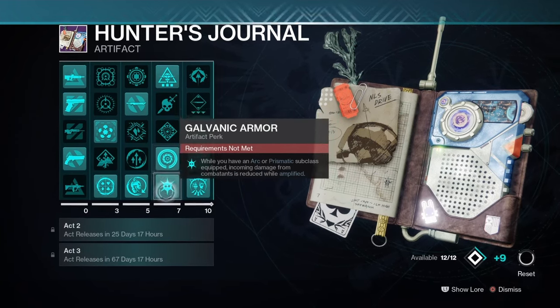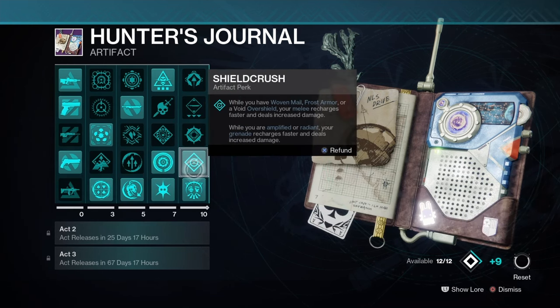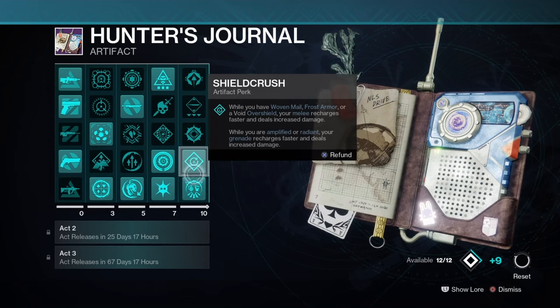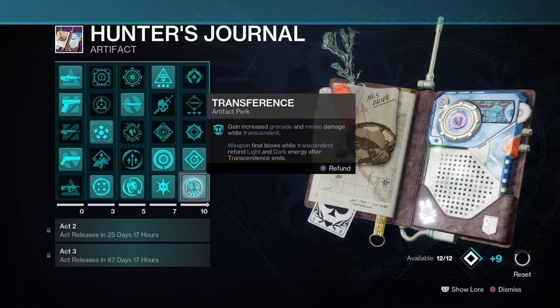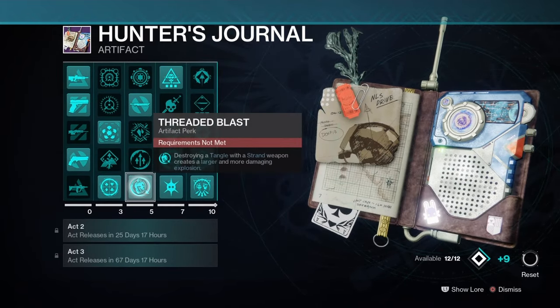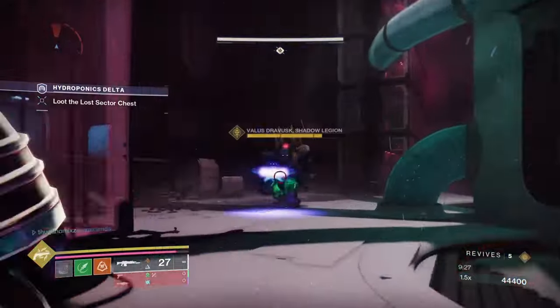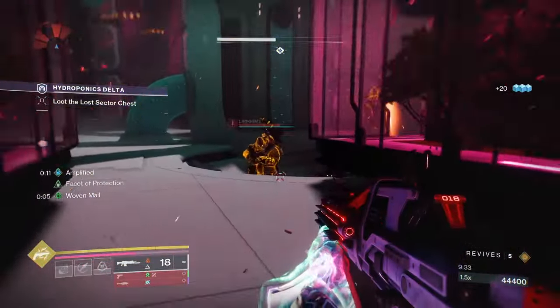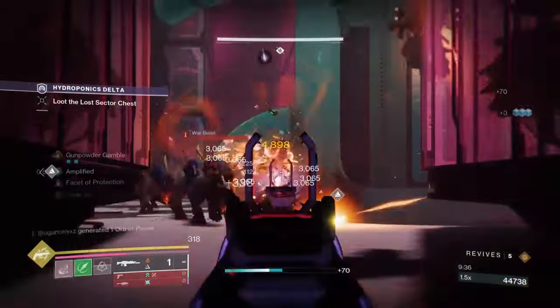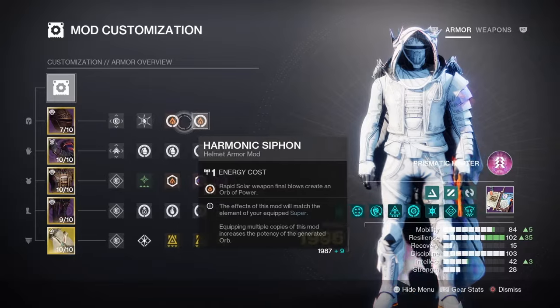Facet of Purpose gives us restoration, Facet of Blessing gives us healing whenever we melee. Galvanic Armor gives us resistance when amplified, Radiant Orbs gives us radiant when we pick up orbs. We pair this with Shield Crush to greatly reduce our melee cooldown and damage, and our grenade cooldown and its damage — absolutely insane. Pair that with Transference because you're just chucking abilities everywhere and everything is exploding. Threaded Blast also helps because you'll be making tangles, which is basically another grenade — so right there we have Woven Mail, we're amplified, maximum damage resistance.